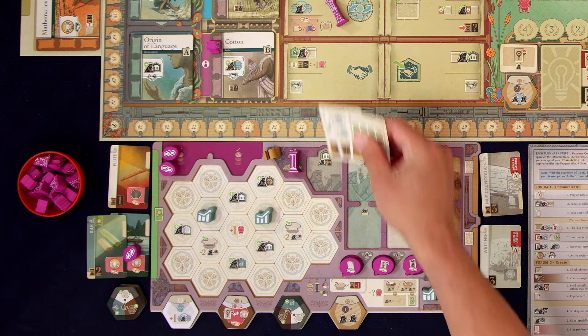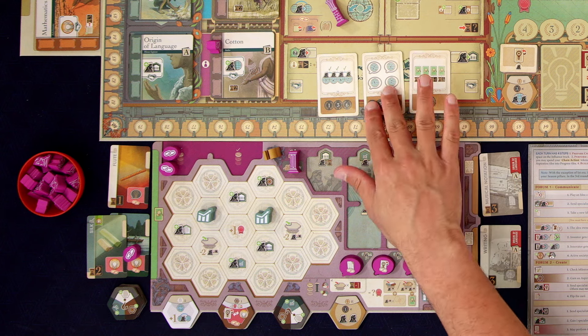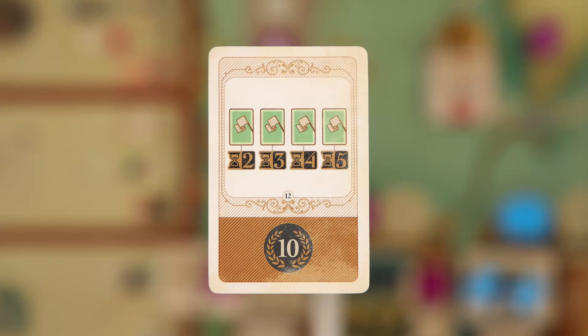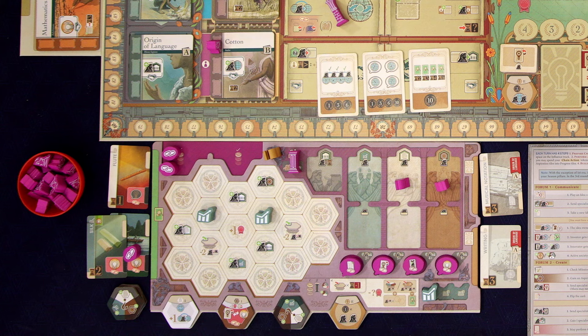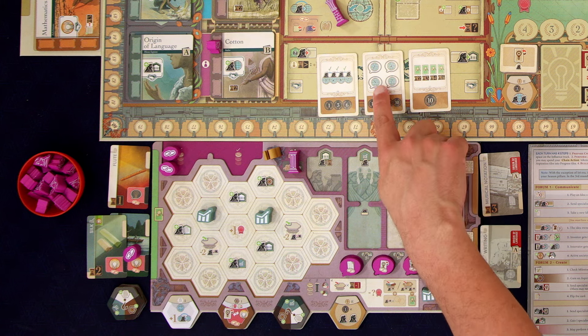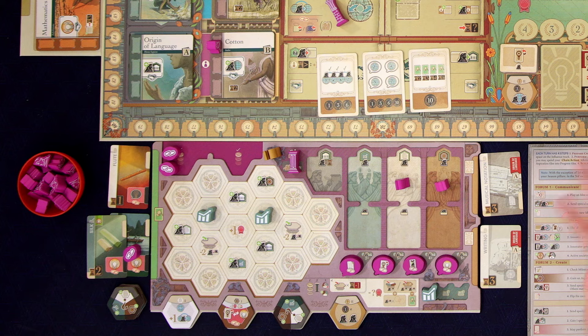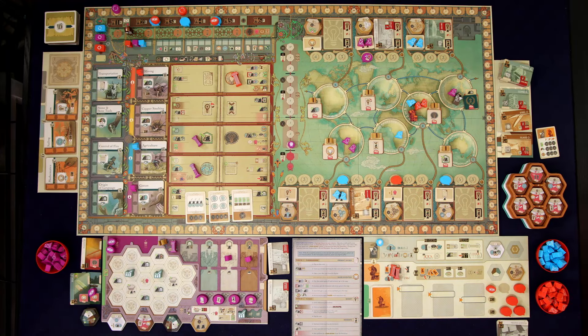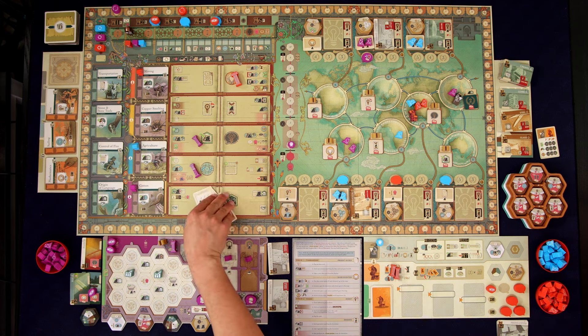We have these three goals that we got at the beginning of the game as part of setup. At the end of the game we're going to get to score two of them. This goal here says I'll get 10 points if at the end of the game I have inventions from eras two, three, four, and five — and the silk is from era two. This one in the middle gives me points based on the location I have my influence tokens at: I want them on two, four, five, and seven. And this one is about having citizens in certain locations at the end of the game — in this case, three, four, six, and seven.